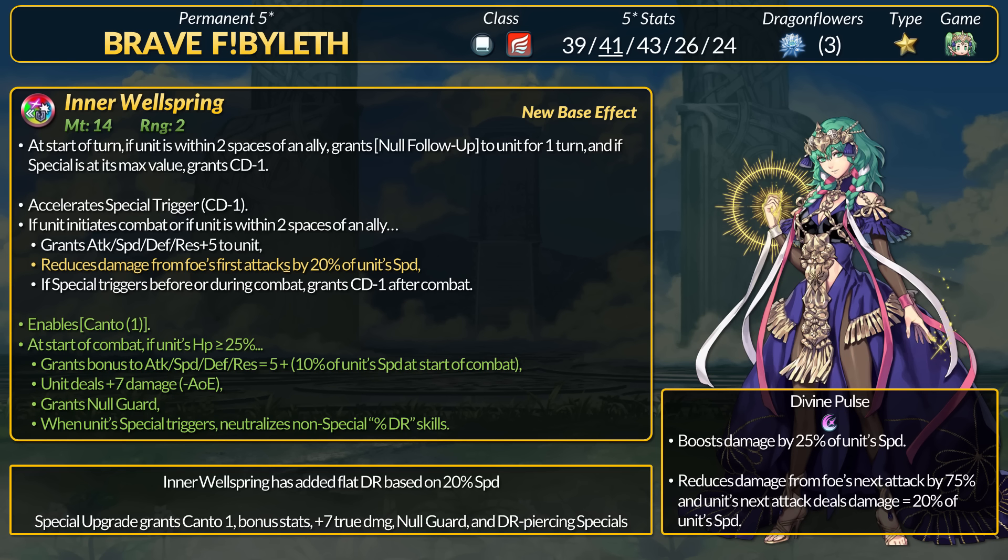The general idea of Byleth is to abuse speed preempt. If she outspeeds against ranged foes, Byleth triggers Divine Pulse first so she gets that 75% DR for the incoming counter. Let's see what the refine adds.